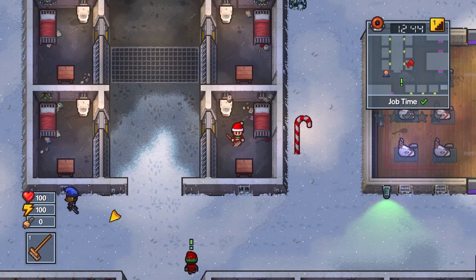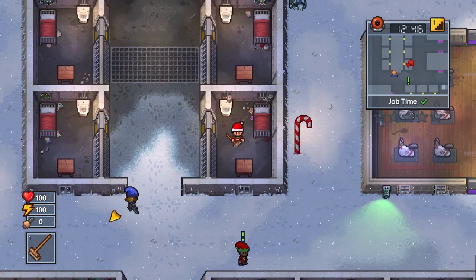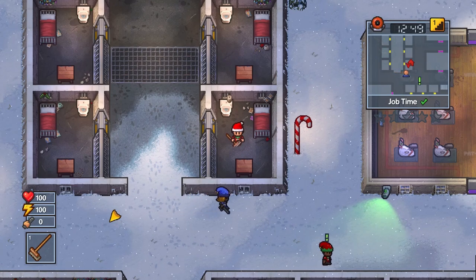Hey guys, The Escaper here, back with our The Escapists 2 walkthrough. In this walkthrough, we're going to be doing the Snow Way Out, Batteries Not Included escape.